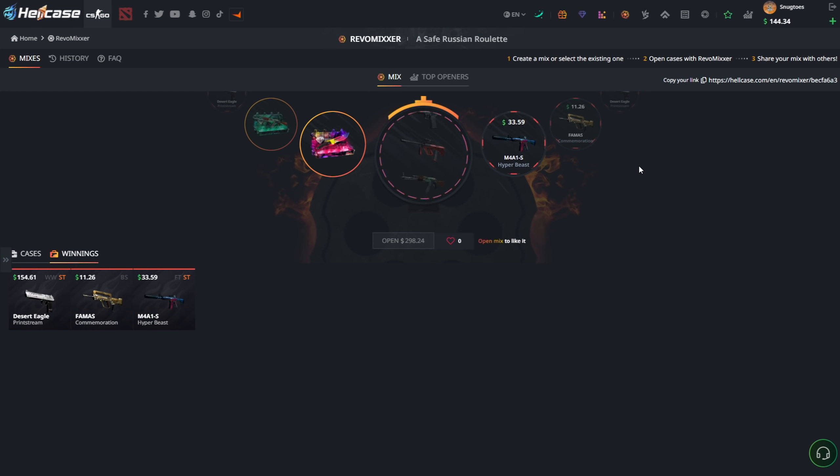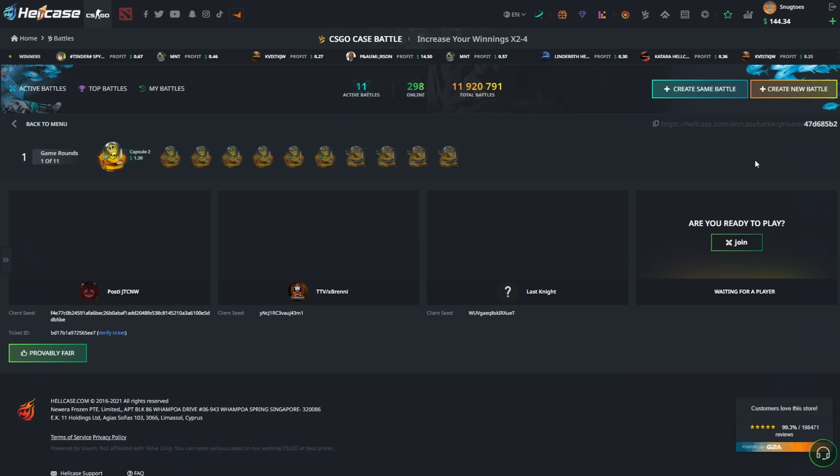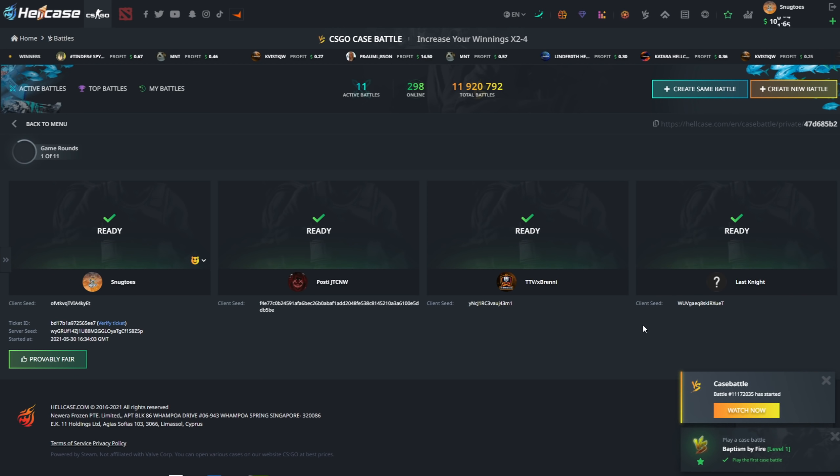The Hatchet case — this is where we pulled the Ursus before. Right now we're going to pull — only a 6 dollar loss, definitely acceptable. Let's see what this one brings — Vulcan for 64 dollars. I think that was profit. We lost a little on the Diamond case but that's okay.